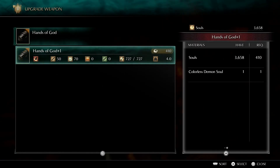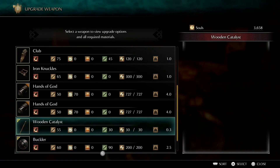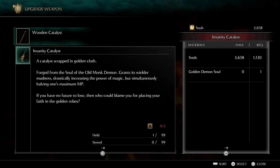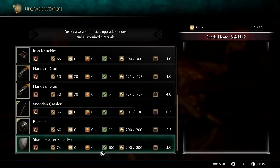Hands of God can be upgraded with Colorless Demon Souls. The Wooden Catalyst can be turned into the Insanity Catalyst with a Golden Demon Soul. We'll eventually want an Insanity Catalyst but probably won't use the Wooden Catalyst to make it, because you'll want both: the Insanity Catalyst dramatically increases magic power but halves your max MP, so we'll still want a regular catalyst as fallback. We'll probably take the Silver Catalyst and upgrade it.